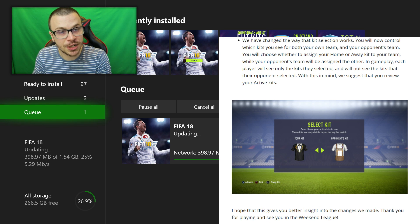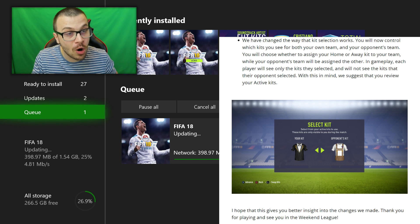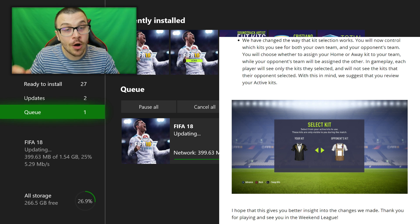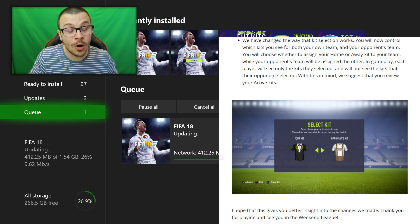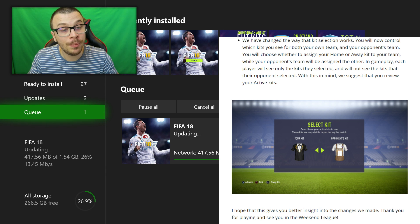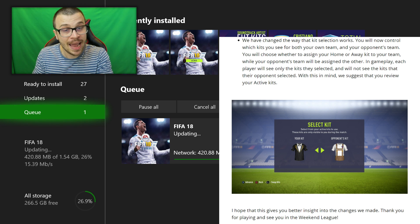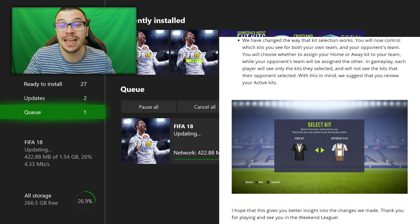We've changed the way that kit selection works. You will now control which kits you see for both your own team and your opponent's team. You will choose whether to assign your home or away kit to your team, while your opponent's team will be assigned the other. In gameplay, each player will see only the kits they selected and will not see the kits that their opponent selected.